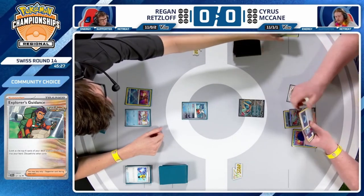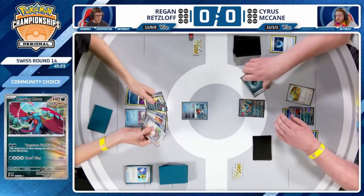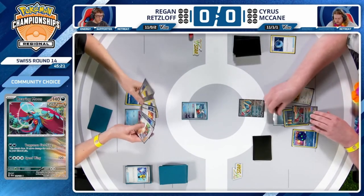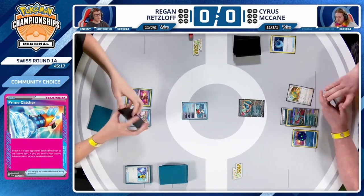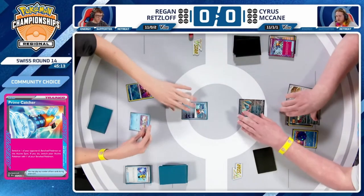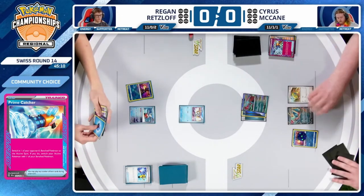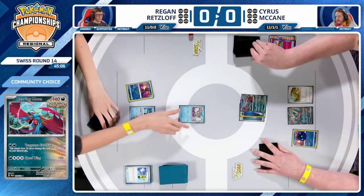This shows the power of the Prime Catcher — you can play a supporter and still gust. That is so, so powerful. Cyrus is going to be in a commanding spot and was also able to find a Dunsparce to get set up. Regan just kind of having to nod his head and accept his fate as this Frigibax is going down.